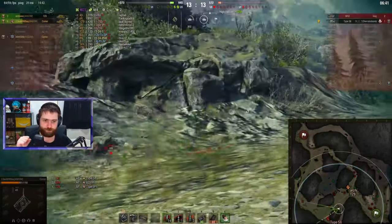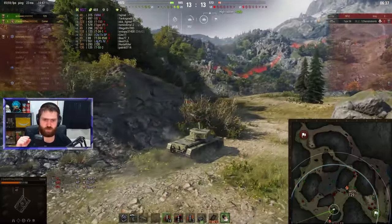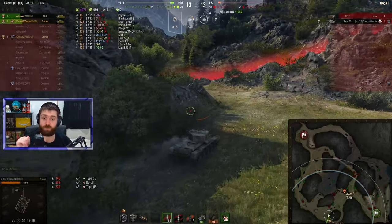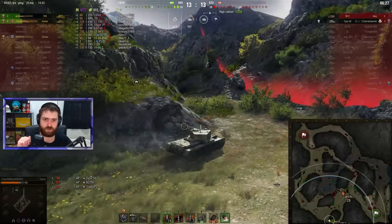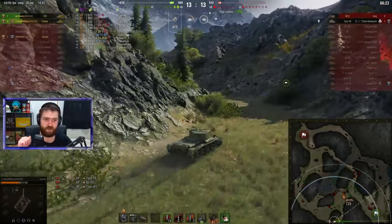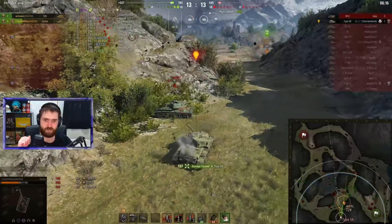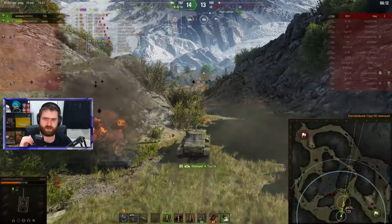Still at 222 HP — the Type 58 can't one-shot us unless it sets us on fire, which you never want especially without a fire extinguisher. J13-ish pushing forwards trying to find the Type 58 while Archie pushes from the other side, trying to catch it in a pincer maneuver. There it is — one into the backside. Can we get a 7-minute mark? Easy — 10th kill. Pool's medal secured. 4.3k damage.